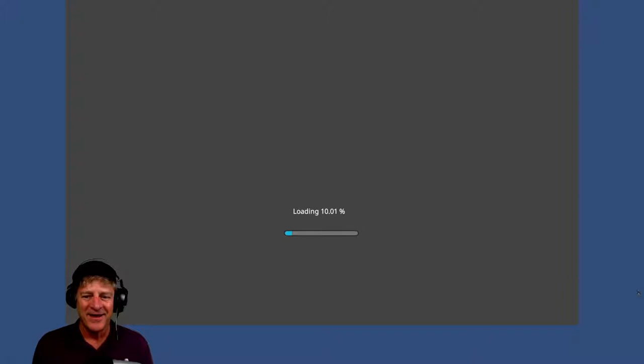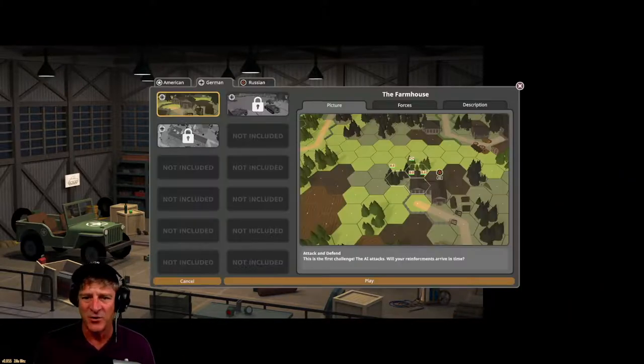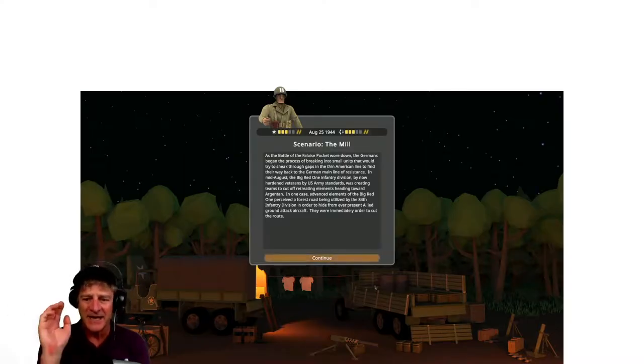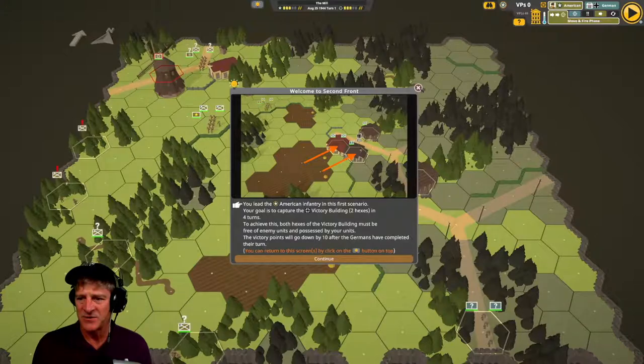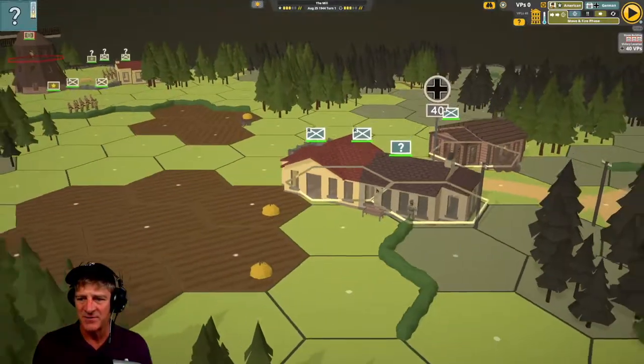Let's jump in now and play our very first scenario — this is a tutorial called The Mill. I've played through this already so I have a rough idea of what to do. This playtest version comes with five scenarios that unlock as you go forward. This will give us an idea of what the map looks like. There are no vehicles and no support weapons in this one — basically some US forces going to try to take a structure from the German forces.